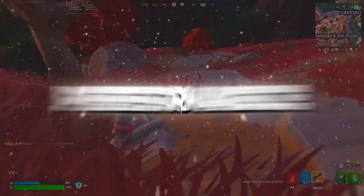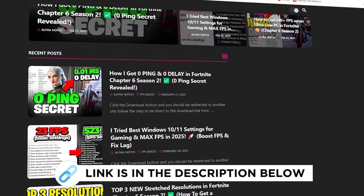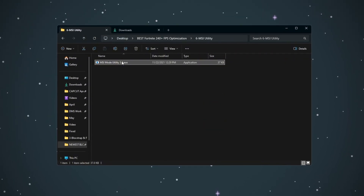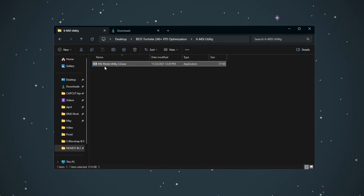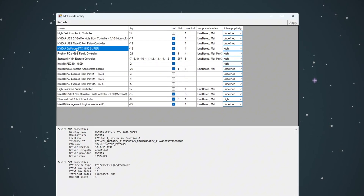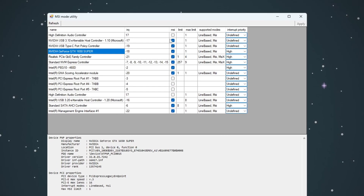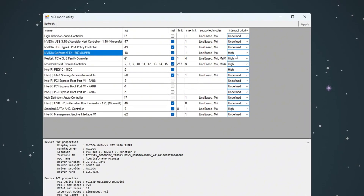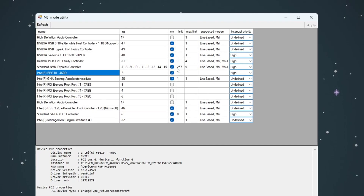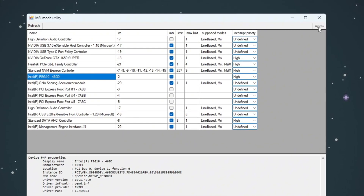Step 7: Boosting GPU performance using MSI Mode Utility for Fortnite budget PCs. Now we will make your GPU perform better using a tool called MSI Utility V3. Open the MSI Utility program — you will see a list of devices installed on your PC. Look for your discrete graphics card, for example NVIDIA GeForce GTX or RTX, tick the checkbox next to MSI, and set the interrupt priority to High. Next, look for your integrated GPU, for example Intel UHD or Vega Graphics, tick the MSI checkbox, and set the interrupt priority to High as well. Click Apply at the bottom right corner, then close the program. This step reduces input delay and makes your GPU more responsive.